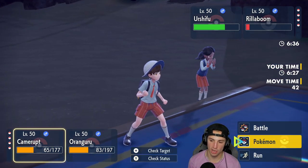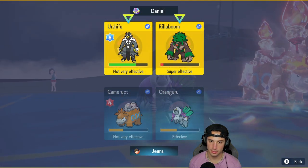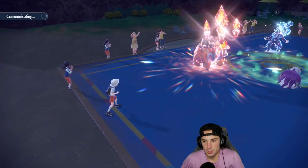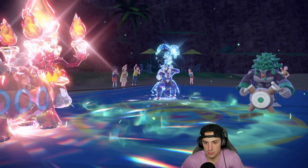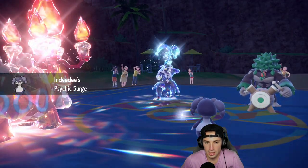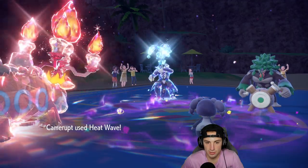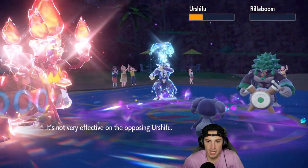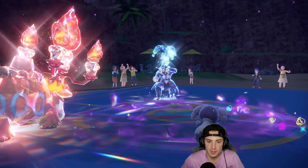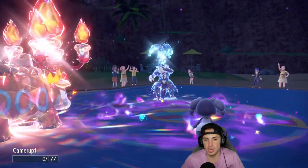Aqua Jet is going to KO Camerupt. I go for another Heat Wave and swap Orangaru into something to avoid damage. Heat Wave eventually fires and hurts the opponent's soul — if the first Heat Wave had landed Rillaboom would be dead. The good news is we get rid of Rillaboom and maintain Psychic Surge for pretty much the rest of the game. But Camerupt is gone.